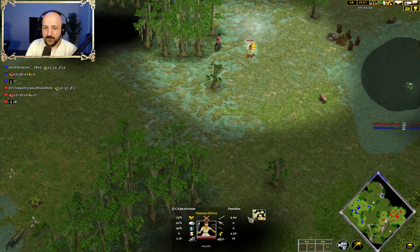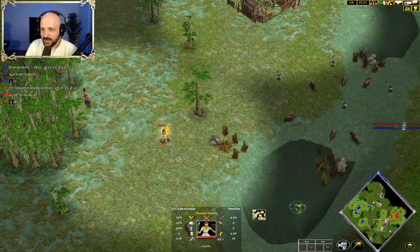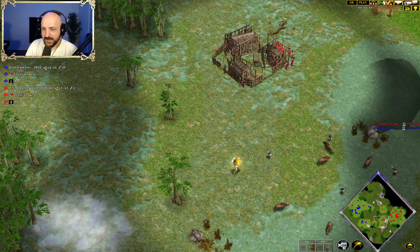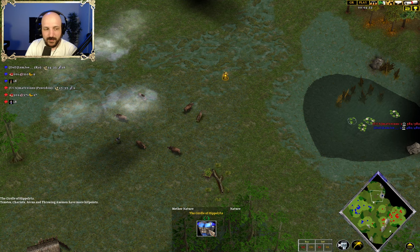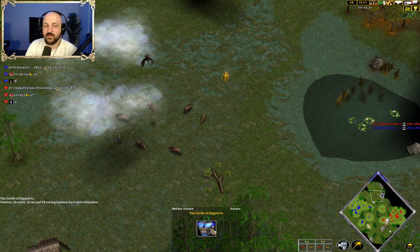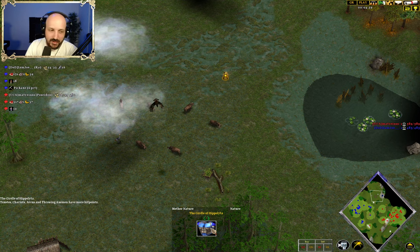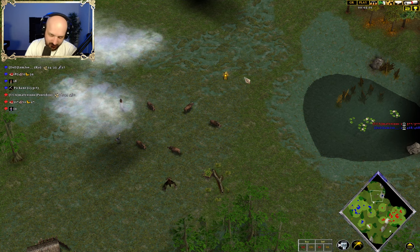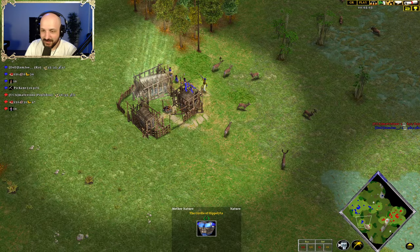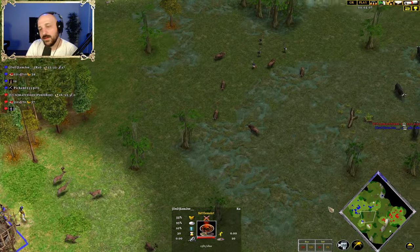Matrius is now grabbing himself a relic — the Nose of the Sphinx — going to be getting a little bit more hit points. Up on the top of the map we do see the Girdle of Hippolyta, giving extra Toxodes — or just extra ranged unit, main ranged unit HP. Toxode, Chariot, Arcus. The Throw-on Axeman is a bit odd, but it's in there.